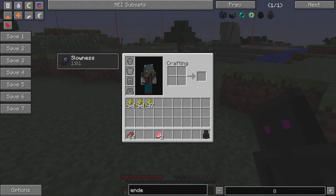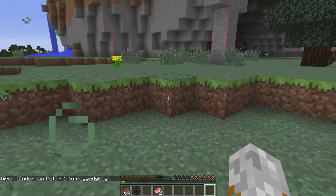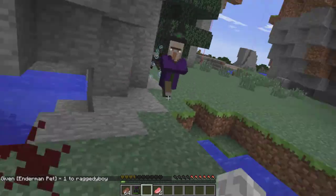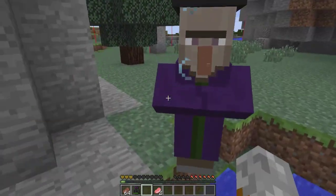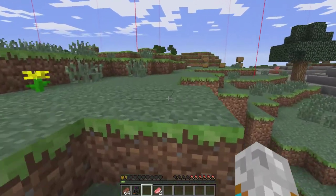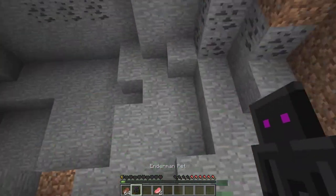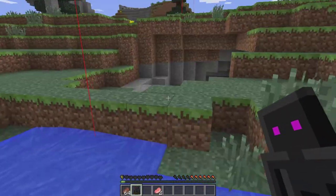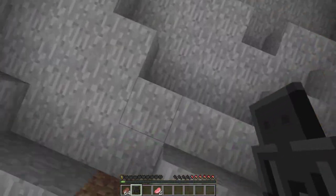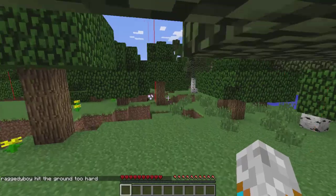Let's find the Enderman pet. As you can see, let's just lose a bunch of health. Come on, witch - do something. It randomly teleports you when you're about to lose all your health and you're gonna die. Let's just kill ourselves. Well, it won't let you kill yourself either.